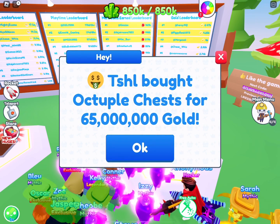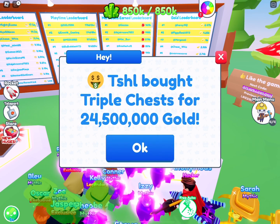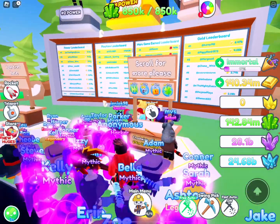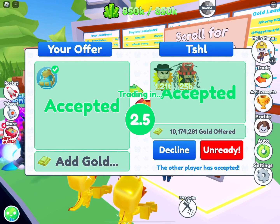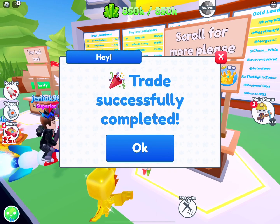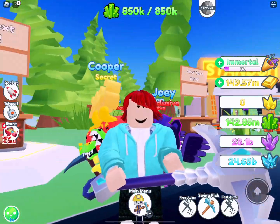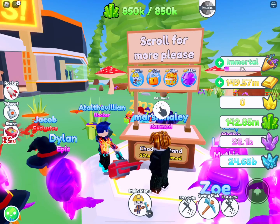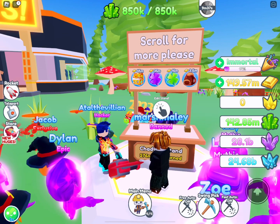Octuple chest sold for 65 million gold as well — currently you can sell it for 55 to 60 million, so 65 was a great deal for them. Triple chest used to be sold for 30 million; the buyer didn't have enough money for everything but bought a lot of stuff, so I sold that easily. I should mention I looked like this throughout my entire journey because there's no way I'm using my own account in a trading plaza — people would just beg for free stuff.